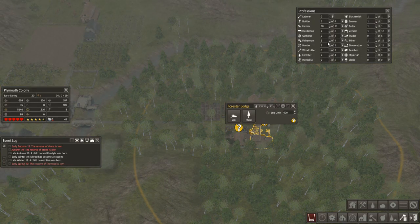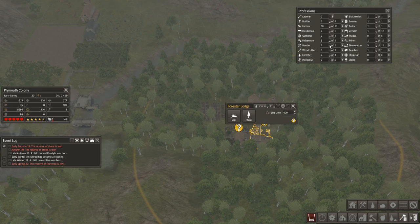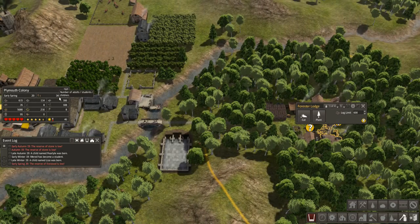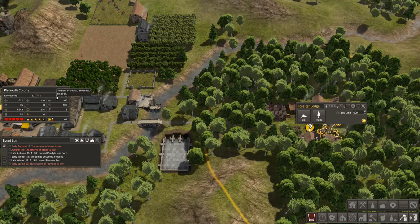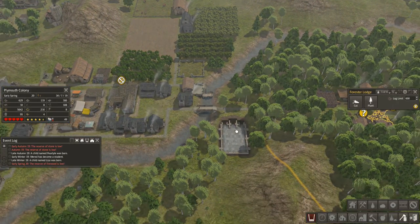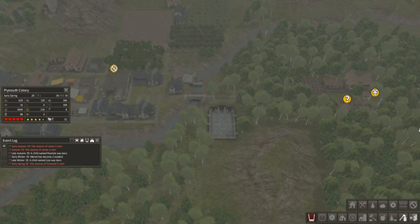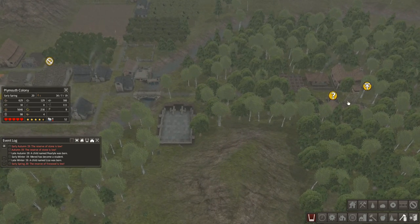I'll take one of my foresters and make them a woodcutter. Current status: we have 60 people in the village now — 34 adults, seven students, 19 children. We desperately need some of those kids to enter the workforce, but we want to do it when they're educated so that they'll be of more use.